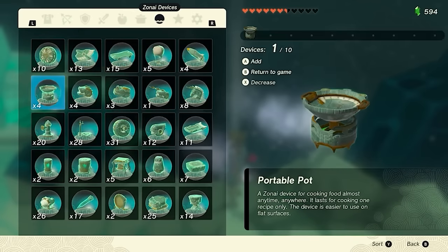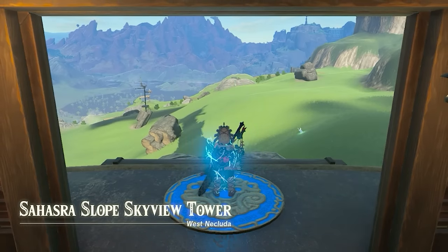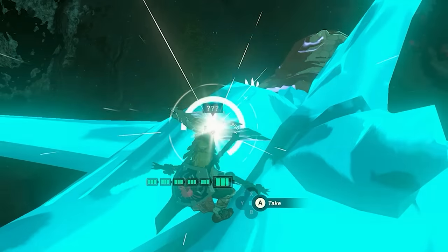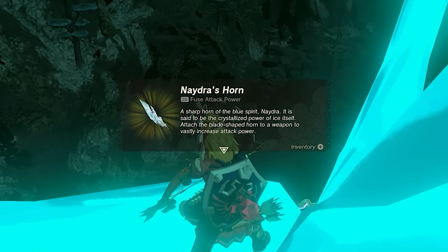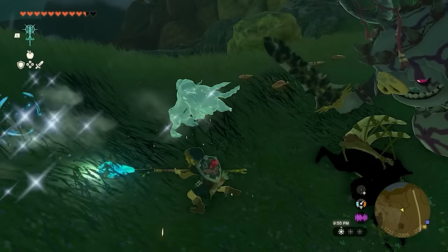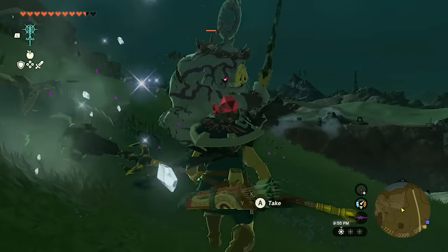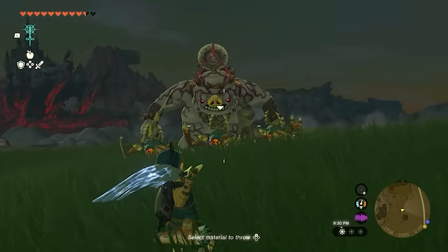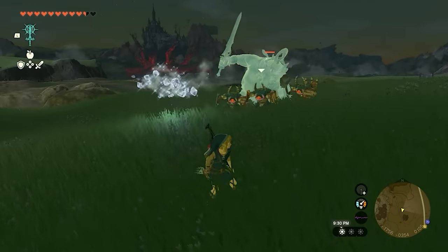If you fall off while chasing a part, simply teleport to a Skyview Tower or drop from a shrine on a Sky Island. For all dragons, I suggest not doing the fangs or claws until you are above ground. Here's what Nadra's spikes look like on weapons — they freeze enemies and look really cool. The hard spikes can break rock. My personal favorite is the horn because of how aesthetic it looks.